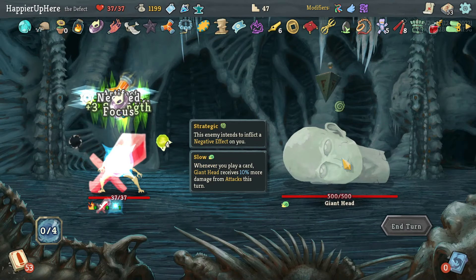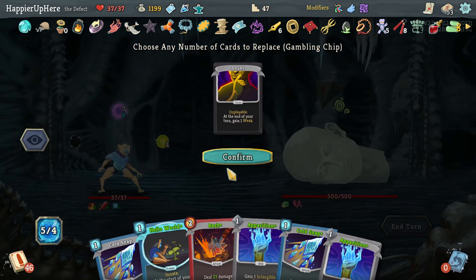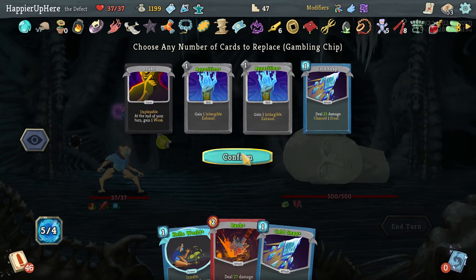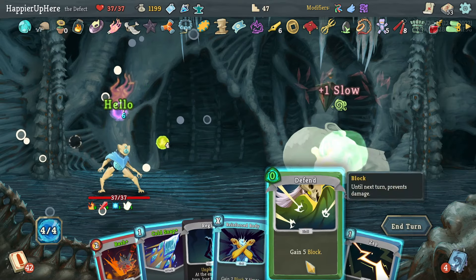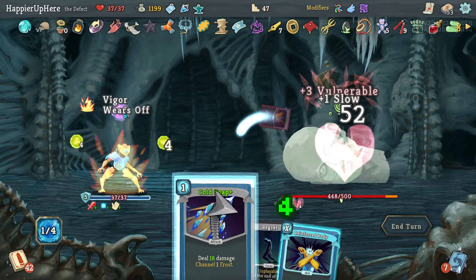Giant Head again. I might start off with Hello World — actually Bash is pretty good too. Let me keep a Cold Snap just in case. Let's do Hello World, Defend, Zap, Bash, and Cold Snap.